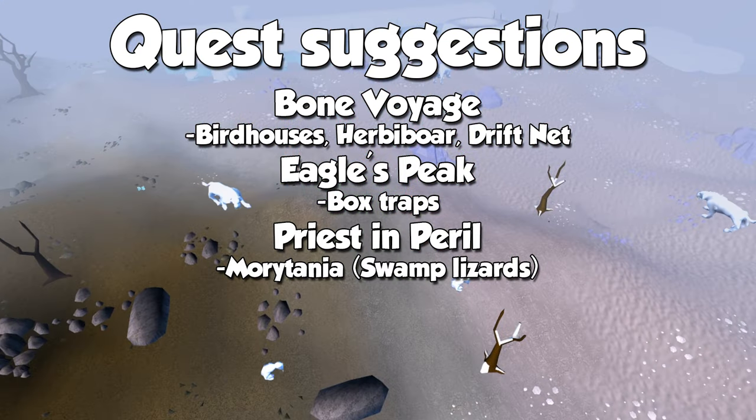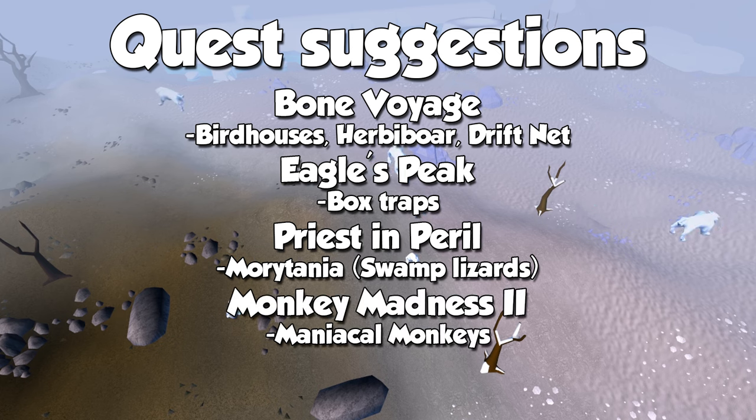Priest in Peril is needed to access the entire swamp area of Morytania. We are going to catch Swamp Lizards here for a little bit of experience in the early levels, but realistically it's another quest you should do ASAP to open the map. The final quest needed for a specific training method is Monkey Madness 2. After this adventure, you will be able to train at Maniacal Monkeys, which is a fairly decent way to train the skill AFK.